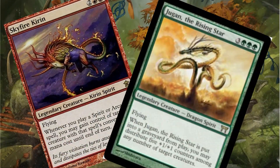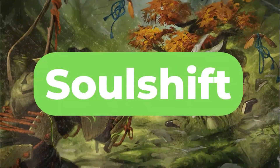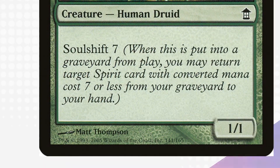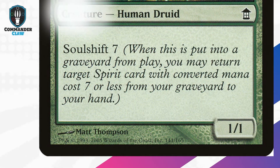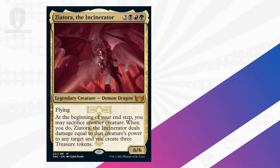Dig deep into those bulk crates and find those often-overlooked Kami Spirits from the Kamigawa block. That's right, you finally get to use the Soul Shift mechanic. Soul Shift is a triggered ability that means when a creature with Soul Shift dies, its controller can bring back another spirit of a specified converted mana cost or less from the graveyard to your hand.